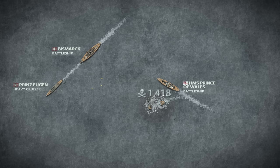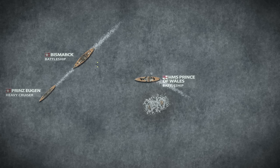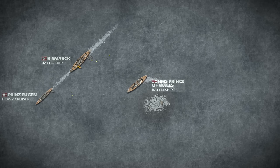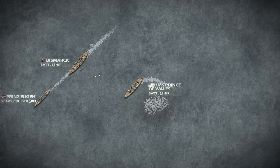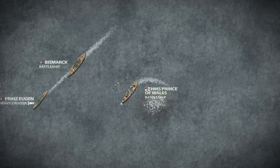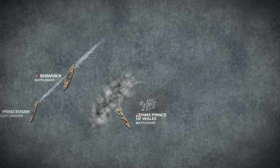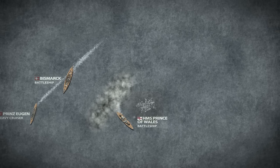But the battle didn't end. The Prince of Wales adjusted her course to avoid the sinking wreck of the Hood, and soon suffered concentrated fire from both of the German units, which were both well positioned to switch targets. The distance between all opponents decreased, allowing even the Prinz Eugen to fire its secondary armaments and prepare torpedo tubes. Both of Lütjens' warships scored hits on the remaining British unit, causing medium damage. The Prince of Wales, clearly at a huge disadvantage, launched a smokescreen and began to retreat. A few more salvos were fired by both sides as the distance between the enemies increased, but none reached their targets. The short yet shattering battle of the Denmark Strait thus came to an end.